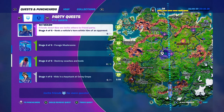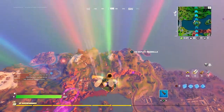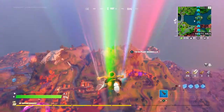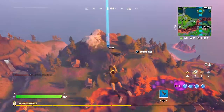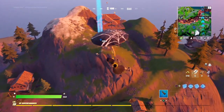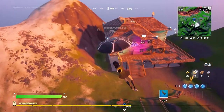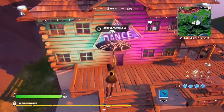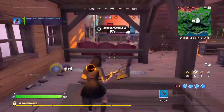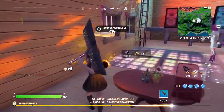Next quest: destroy beds and couches, three of them. The best place I could think of doing that is probably where Fabio spawns - the horse slash unicorn singing and eating cornflakes. It is contested so we'll move with caution. But note that it's any bed, any couch - it doesn't need to be here. I'm just recommending it because this place has a bunch of couches laid around.